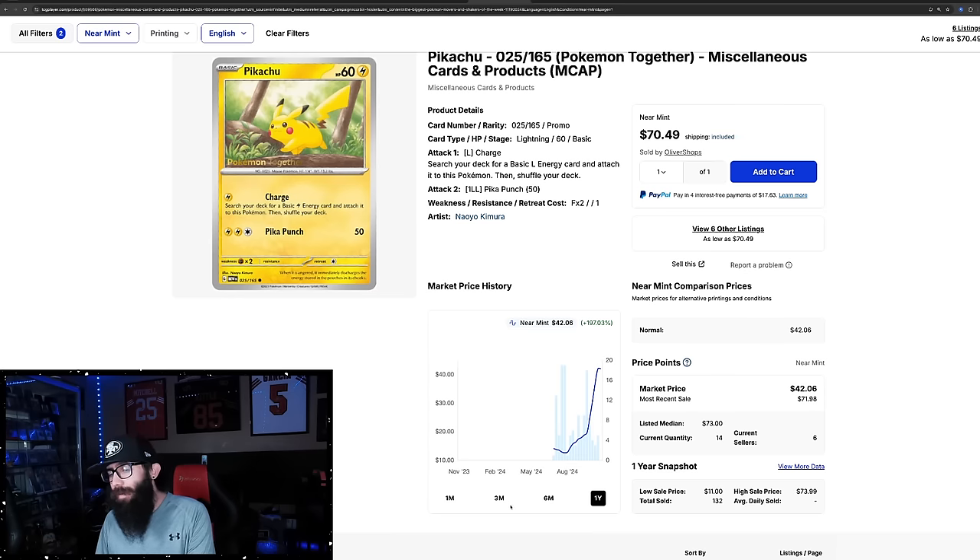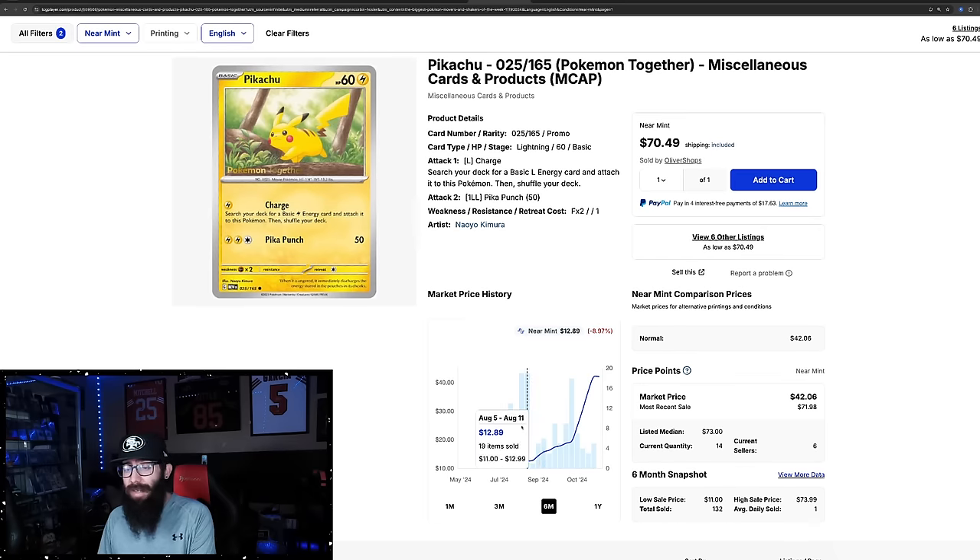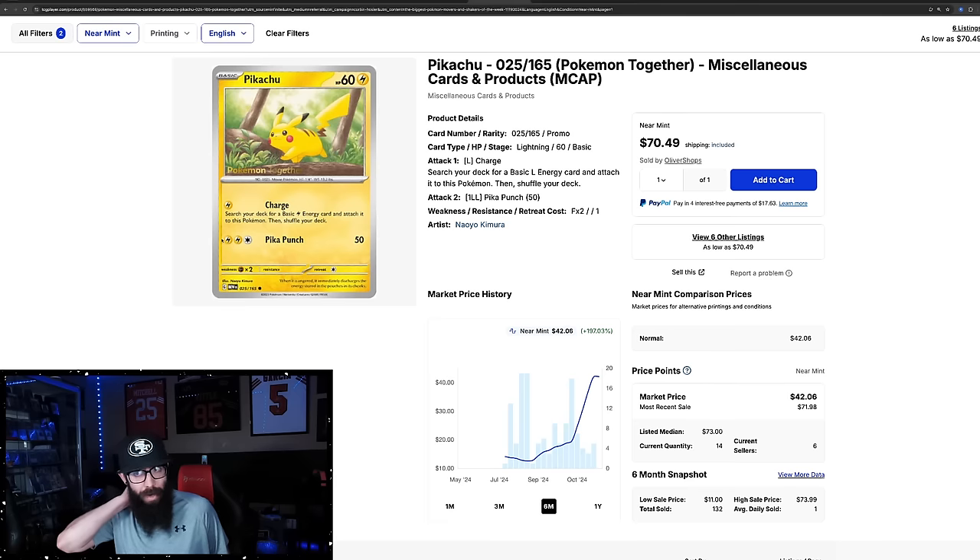We don't even have to go to the one-year — the six-month chart will do it. $14 and a low of $12. That's insane. From $12 to $42, and it's actually at like $70. From $12 to $70. Stamped promos in the SV era are doing overall really well.